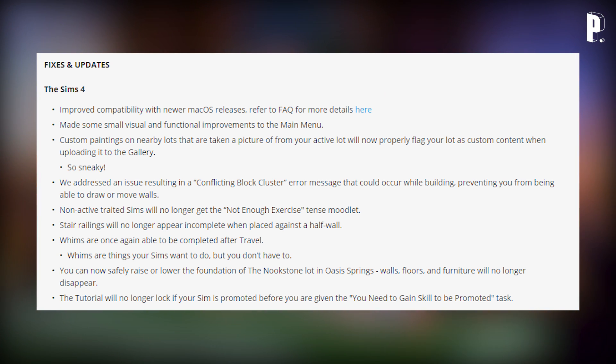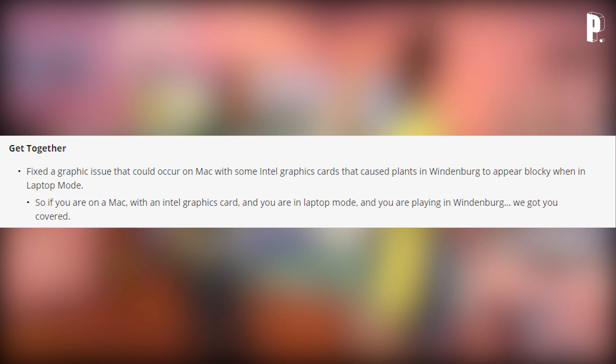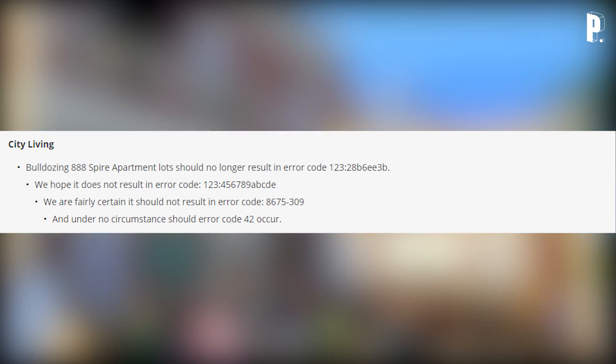The tutorial will no longer lock if your sim is prompted before you are given the 'you need to gain skill to be promoted' task. Get Together: fixed a graphic issue that could occur on Mac with some Intel graphics cards that caused plants in Windenburg to appear blocky when in laptop mode. So if you're on a Mac with an Intel graphics card and you are in laptop mode and you are playing in Windenburg — we got you covered.